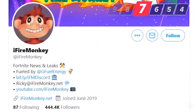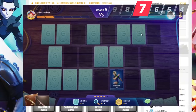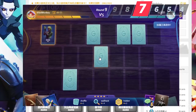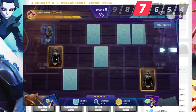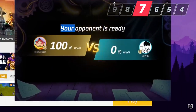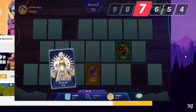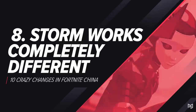Shoutout to iFireMonkey for finding number seven: Fortnite China has digital trading cards. These aren't physical — they're an entirely digital collection through the WeGames client for all their games in China. You get card drops the more you play across their titles. Cards range from common to legendary rarity, with limited-time ones too. There's even a mode called Card Battles where you use your deck to play against an opponent, finding pairs of matching cards — like a memory-based card mini-game.